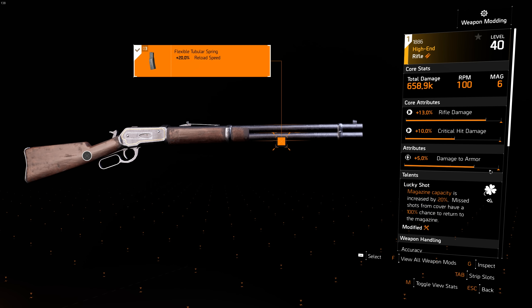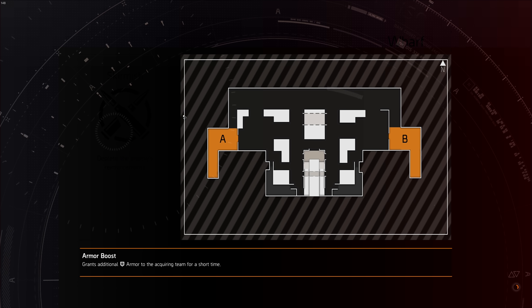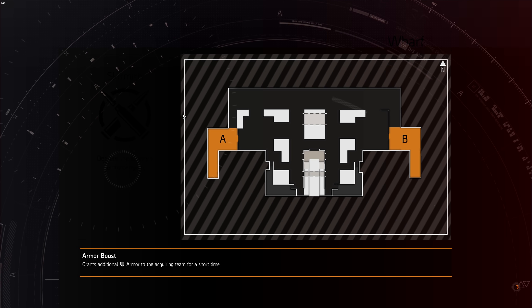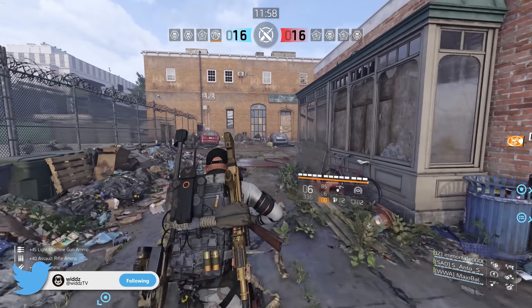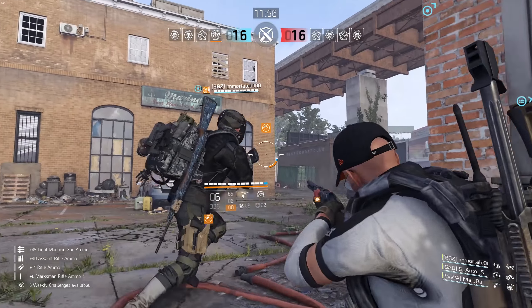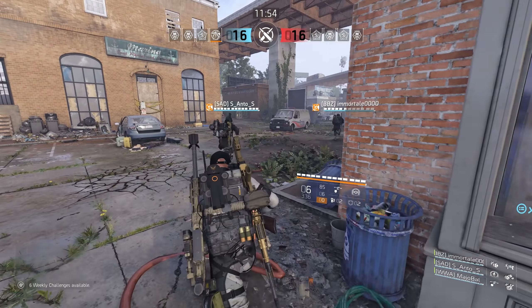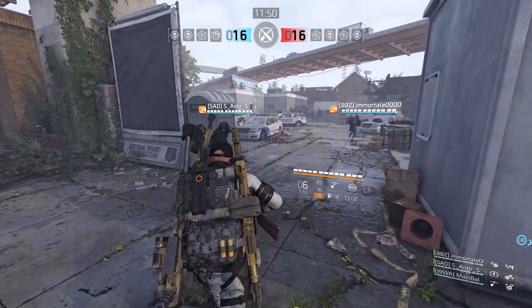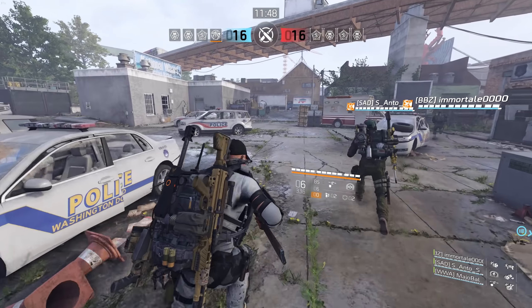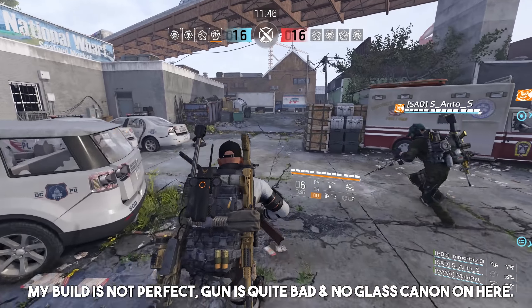I just launched the game, basically just woke up. Hopefully I miss a lot of shots because that's when Lucky Shot shines — you sit in cover and every time you miss you get the bullets back. You can just try to spam for the head: if you miss, you get the bullets back, and whenever you hit you're gonna get a one-shot. That's the idea behind Lucky Shot.